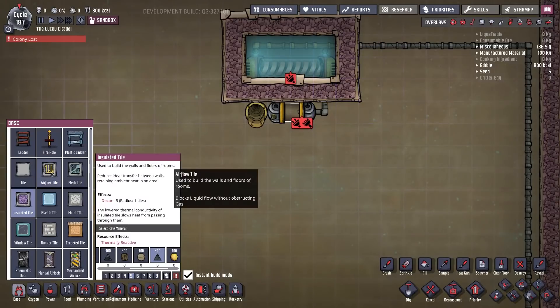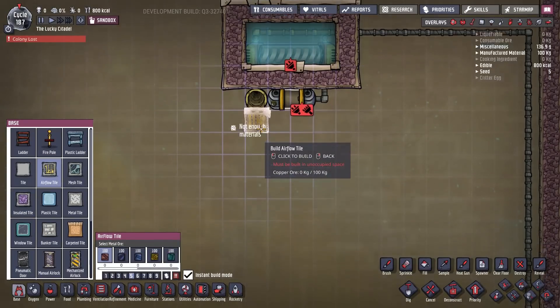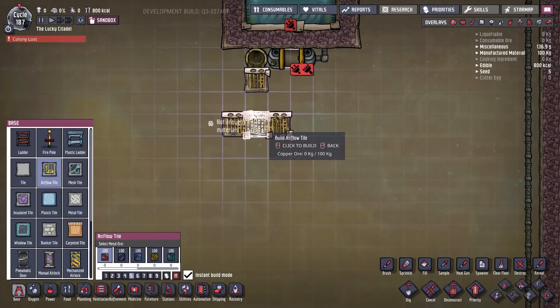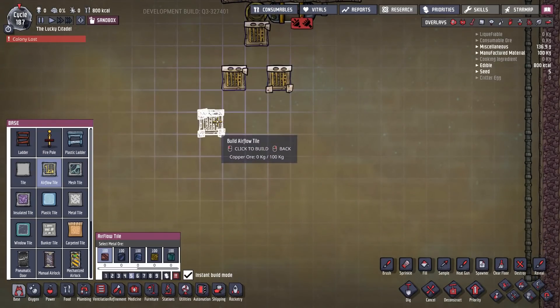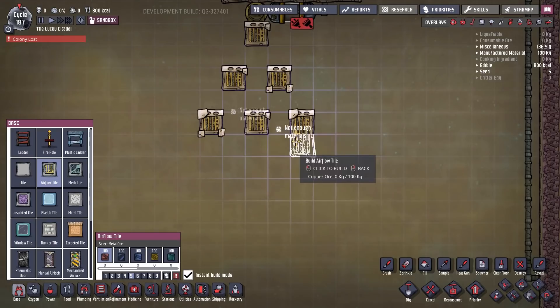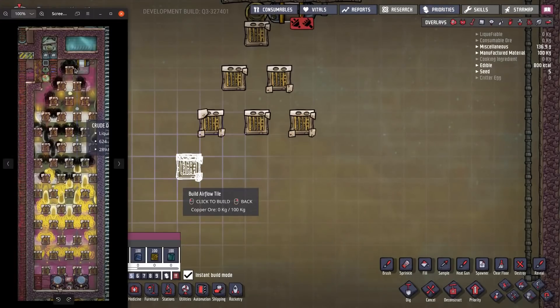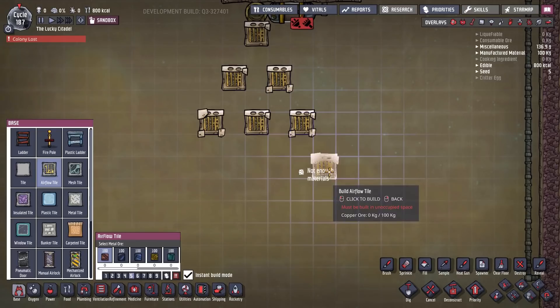Airflow tiles — the oil will fall onto an airflow tile, then run off each side onto the next airflow tiles, and run off each side onto the ones below that. You get the idea, it's not that complicated. We have fourteen layers of that, so that's fourteen layers of airflow tiles.